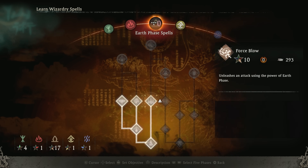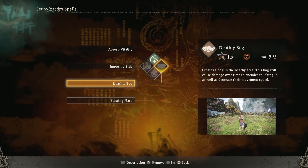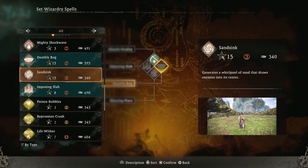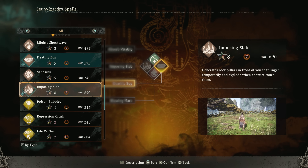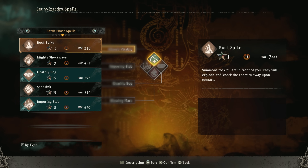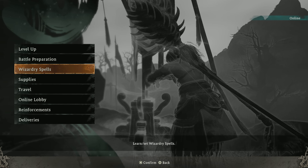Let's go Surging Blaze as well. As for our current spells, two things I want to touch on with Earth. Deathly Bog is going to create a bog that does a little bit of damage over time and slows enemies. If you want a different form of crowd control, Sand Sink is going to pull enemies into the center — you can Sand Sink and pull them into your imposing slabs. Both are good in the right context. So to demonstrate that, we're going to take off our extra heal and put both on.